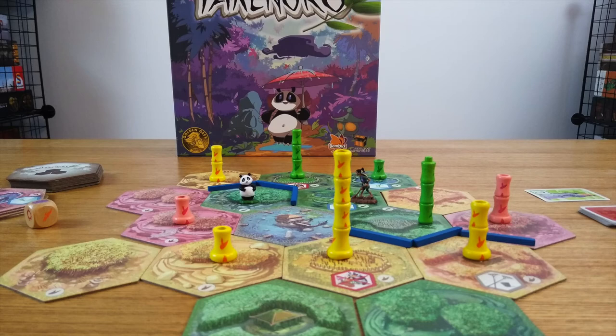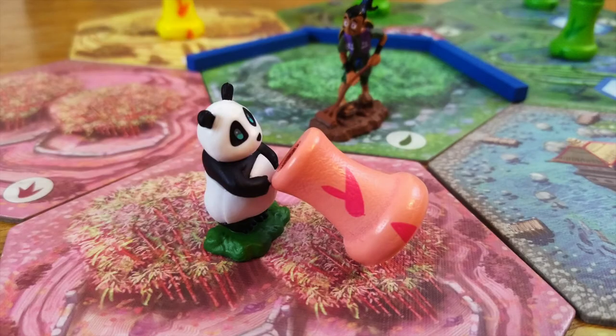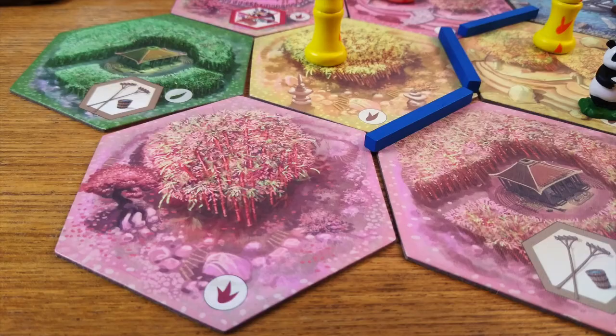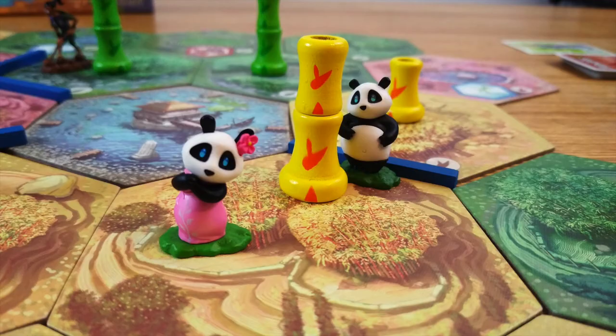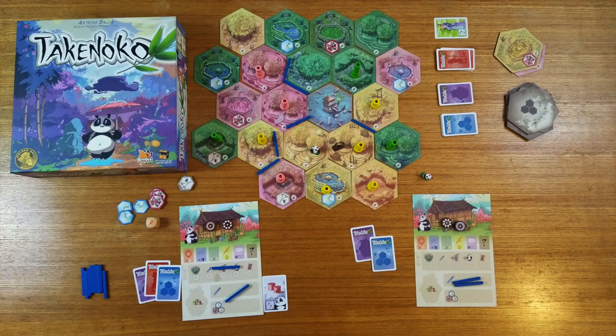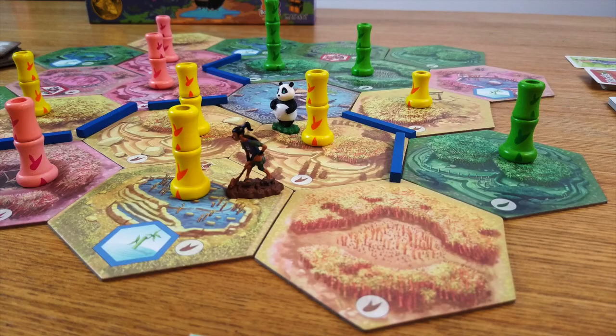For my money, Takenoko is one of the better gateway games out there. It's beautiful to look at, quick to play, easy to learn, and has some great examples of board game fundamentals such as set collection, action selection, and tile placement, that will make it easier to get into those next level games. Plus, it's just really fun. It's a silly theme over a secretly tight design that I would highly suggest for anyone new or newish to the hobby, or even for vets that just want a fun light game that still feels rewarding. And just look at that poor gardener — he really needs your help.